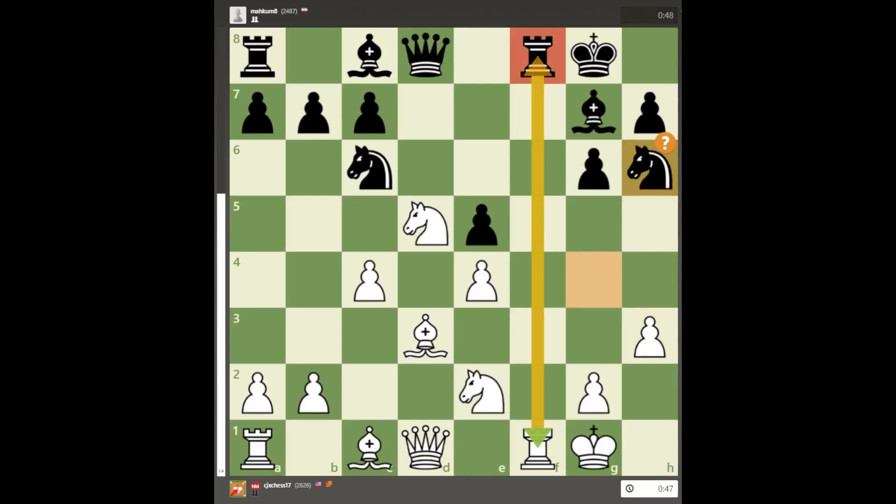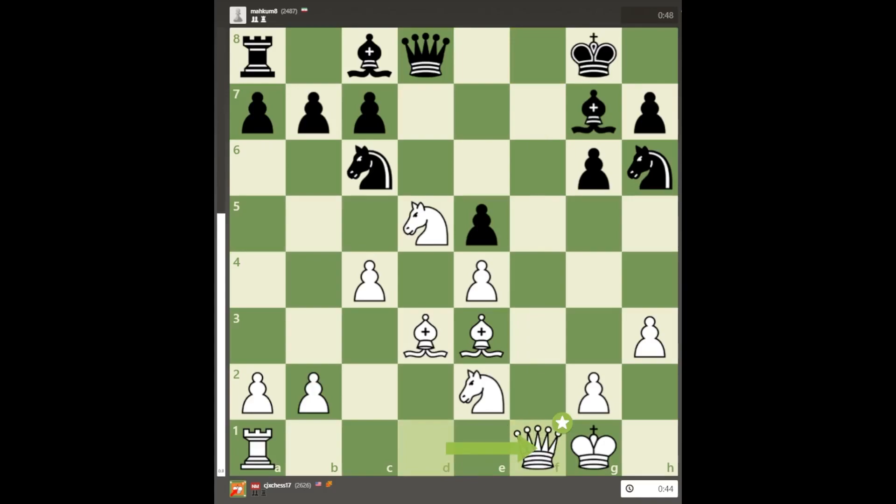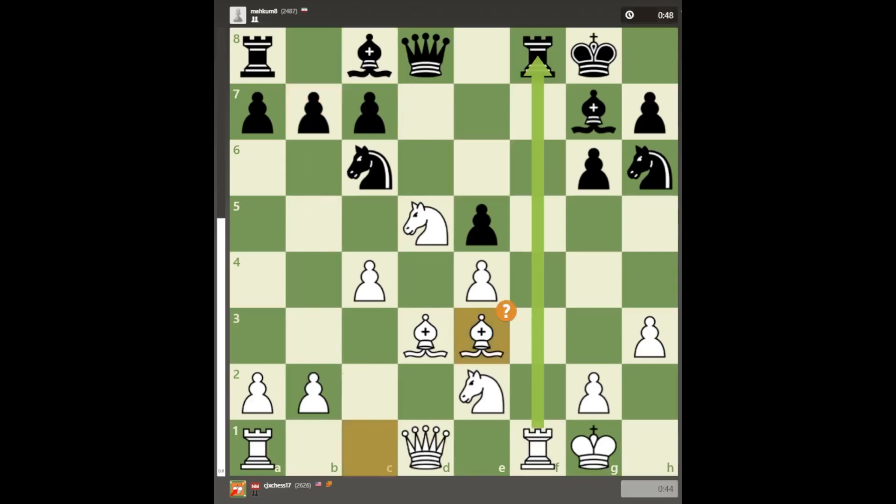I decided to develop another piece, but now black can equalize by trading on my side. This difference is very important because my queen will be lured to f1 where it is misplaced, so black can develop the bishop on c8 without worrying about queen b3 sorties. But my opponent blundered with knight to d4, and now the rook trade is even more effective.